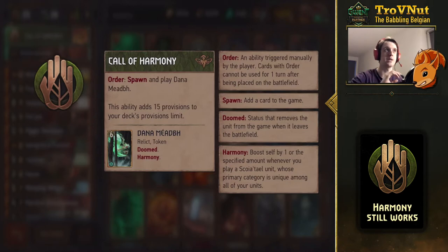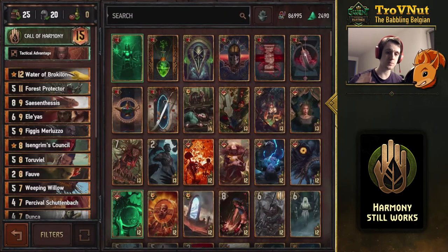There is a specific leader ability tied to harmony called Call of Harmony, which allows you to spawn and play Dana Mayotte — I think you pronounce that Dana. She is a six power unit which has harmony, but very interestingly she has a unique category for Squirrel — she's the only relict in Squirrel, so she always guarantees triggering all the harmony units on your board. That's your leader ability; very good burst points if you need it.